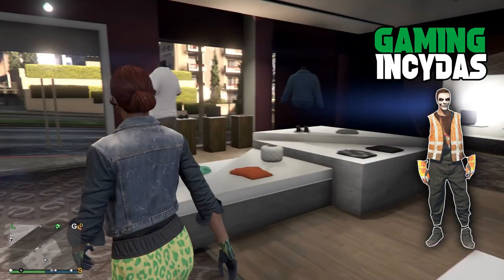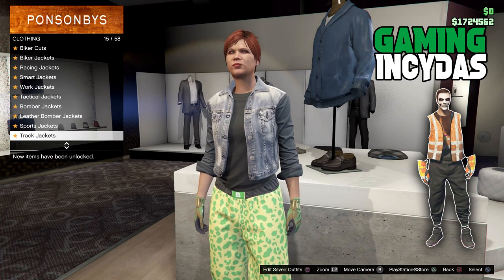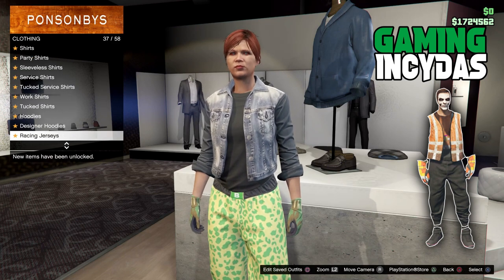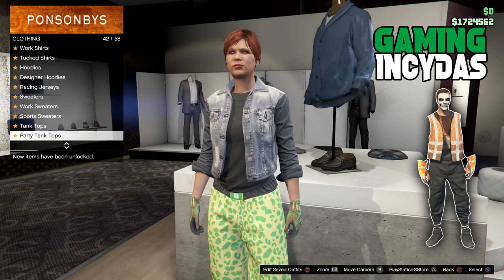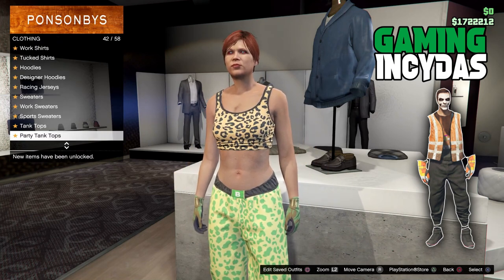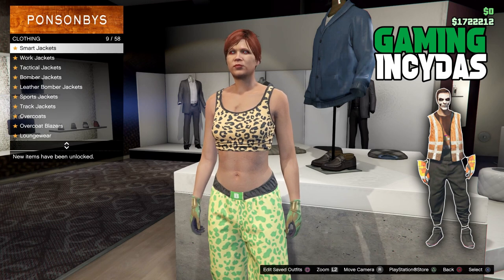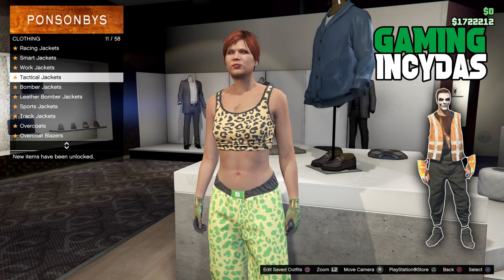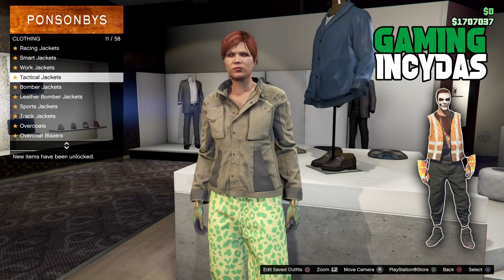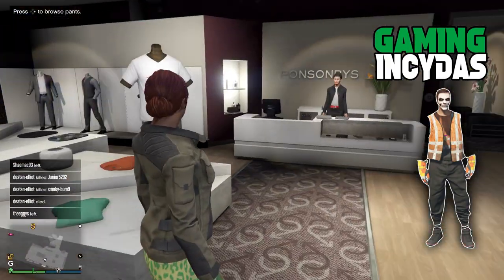Let's move on to outfit number two for this one. Go to party tank tops in the tops section and choose leopard loose tank — it should be the first one in the party tanks. Then go to tactical jackets in the top section and choose the khaki tactical. We are already wearing the light woodland tactical gloves so now all that's left to do is save this outfit.